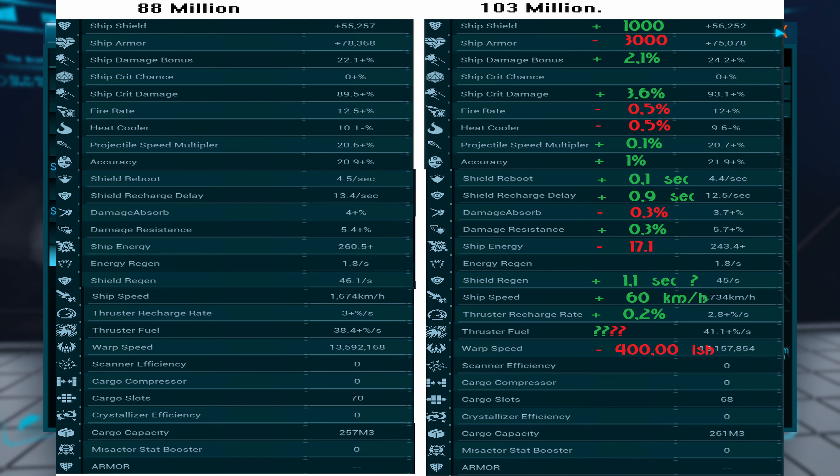Damage absorb is actually worse. Damage resistance is slightly better. The ship energy is actually quite a lot worse. Shield regen — I'm guessing it's better to be faster, but I'm not entirely sure, hence the question mark.